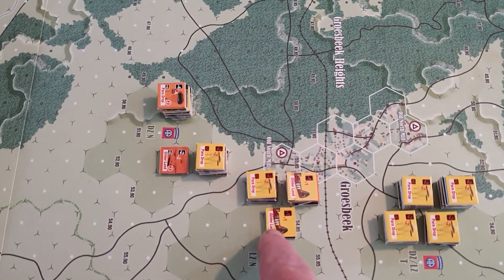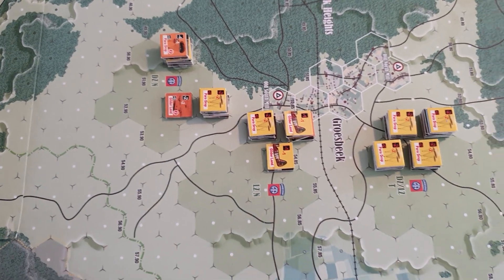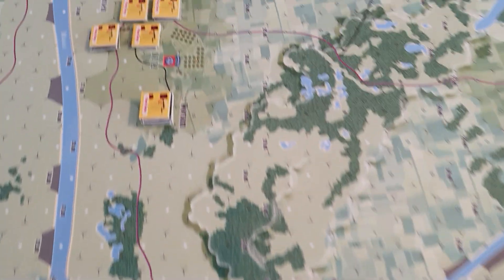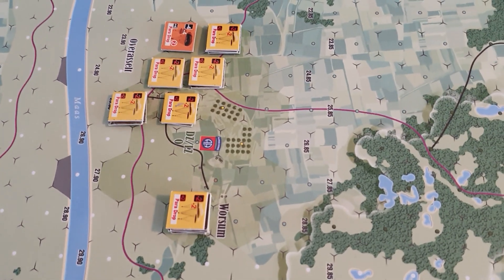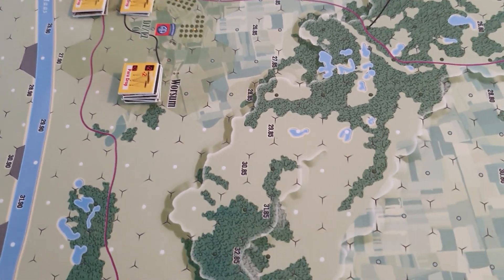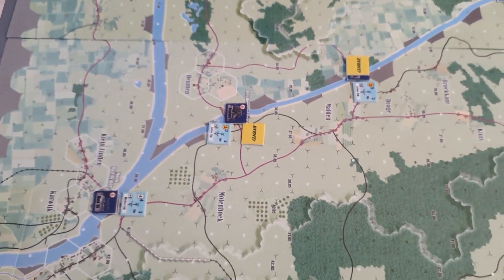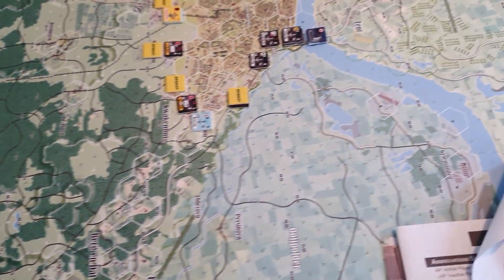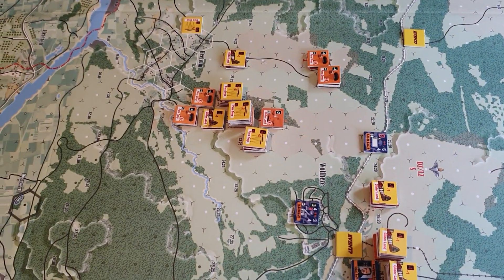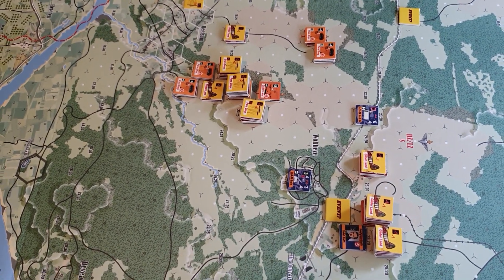There have been some step losses, plus extra delays placed on some of these landings, but nothing critical — pretty much what you'd expect based on probability. The other landing zone for the 101st is over here, where units are going to go for the Grave bridge and this little bridge near Nijmegen. Further north we have the British landing zones, spread across three zones, with pretty much standard probability losses and delays.